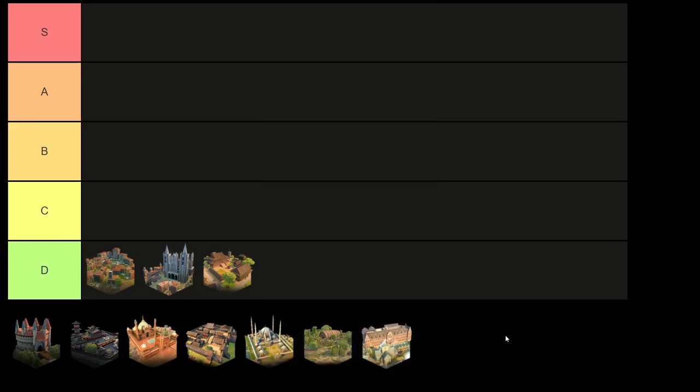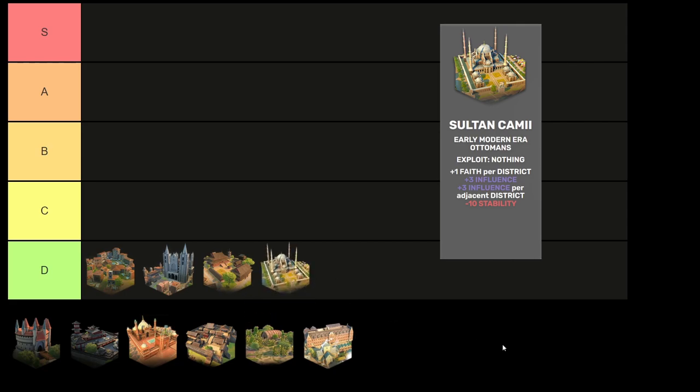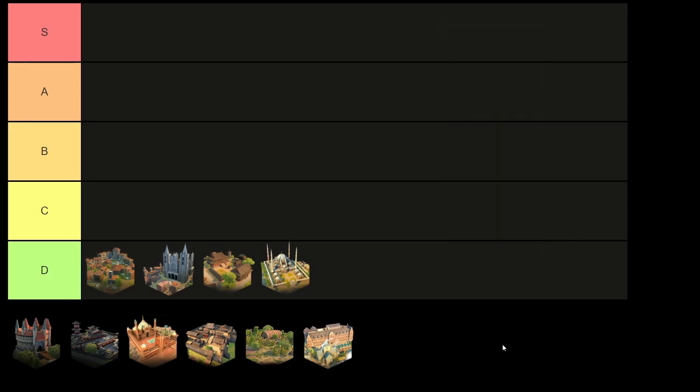Rounding out D tier, we're also adding the Sultan Kami. It's once again a faith building that exploits nothing, with all the similar issues. Plus 1 faith per district is helpful, but faith is not the strongest thing in the game. It does add a little extra influence for adjacent districts, so you could build it next to garrisons to get bonus influence and plus 1 faith on existing districts — similar to how you might use the Grand Tea House. But I think the Grand Tea House does the job better. If your goal was to gain influence through adjacencies, you'd go with the Grand Tea House. The extra faith on all your districts is a lot less useful than influence.